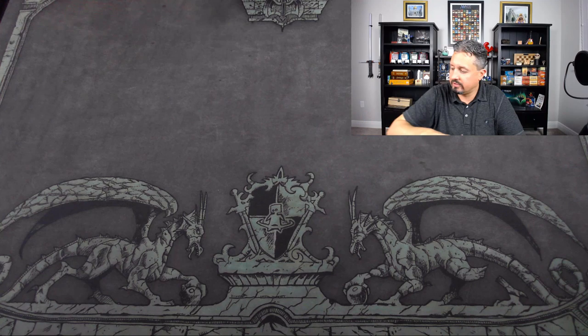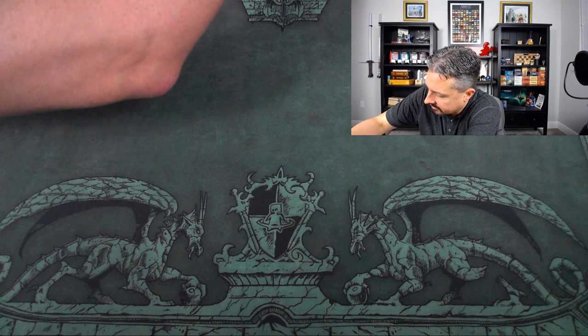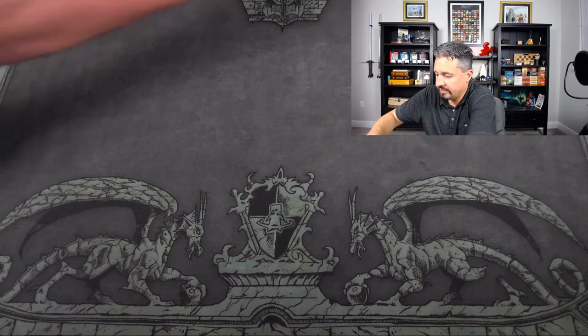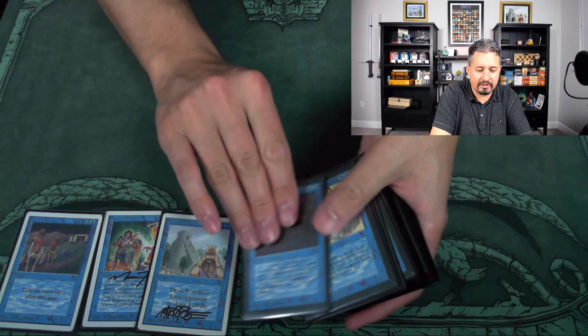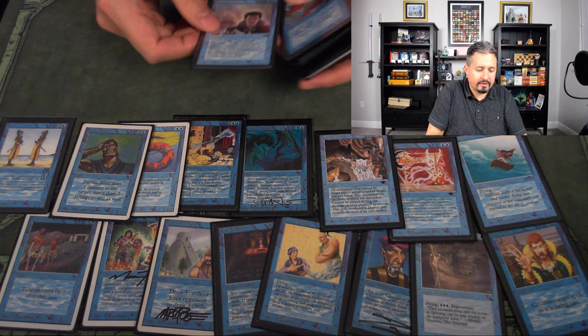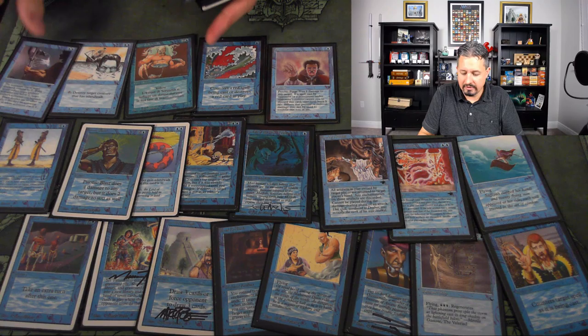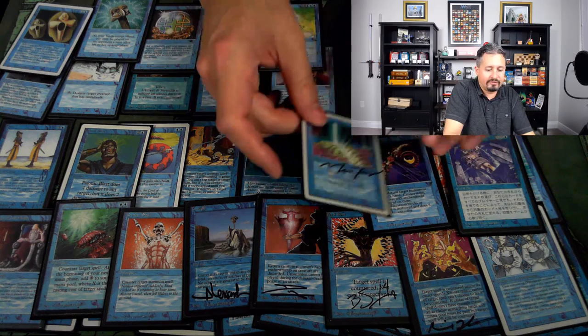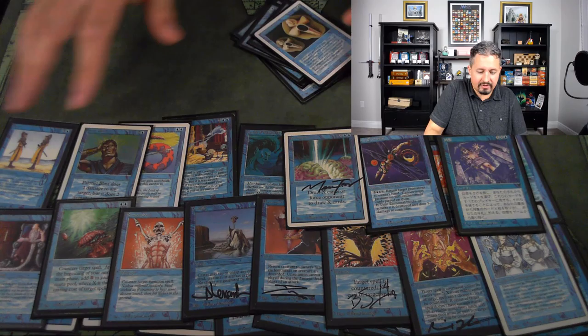Now the blue cards. Of course you've got power blue coming in here: Steel Artifact, Moat — love that old Counterspell. Transmute Artifact. We've also got a Psychic Purge here. Look at that Serendib Efreet — he's a lot of fun. And a Drain, Twiddle — everybody loves Twiddle — and a Su-Chi Doppelganger, pretty darn good too. There's the blue cards, part of the cube.